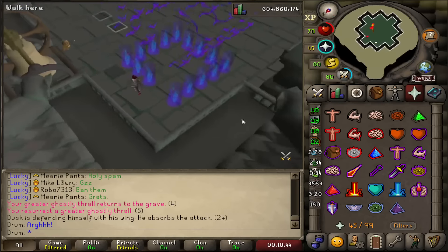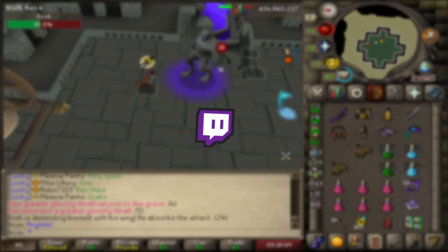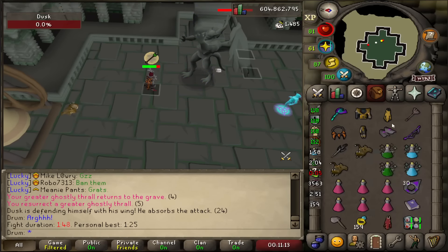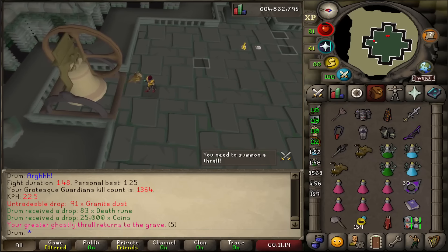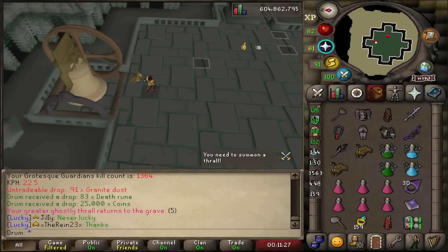I also recommend everyone go follow me over on twitch.tv/Imadrum — link down below. In this test with the Venator bow, I was only using Amethyst arrows. I'll probably switch to Dragon arrows for that one — still costs a little more money compared to Amethyst arrows, but you just saw it, it was pretty good. Shout out to the person in my Twitch chat who gave me that recommendation.